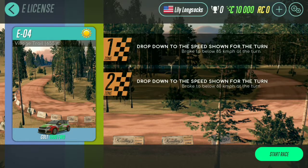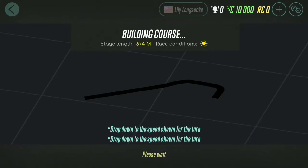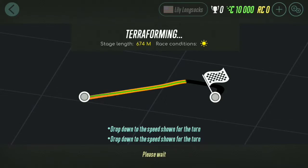E04 is next. This one has two challenges you have to complete and they're both the same challenge. Zone one says drop down to the speed shown for turn one, and zone two says drop down to the speed shown for turn two — there are two turns. See there are two curves: watch out for turn one for zone one, and turn two for zone two. The stage length is 674 meters. This one's gonna be a little difficult, but I know how to do this because I've played this game before.